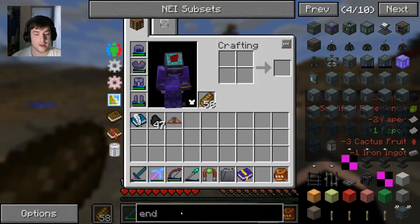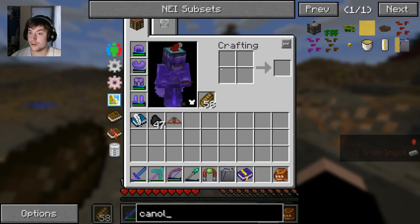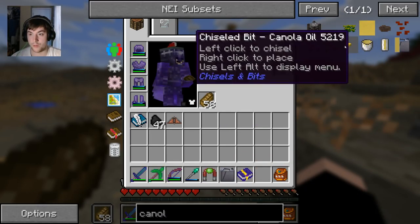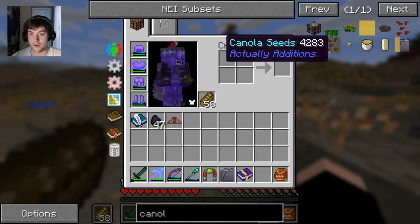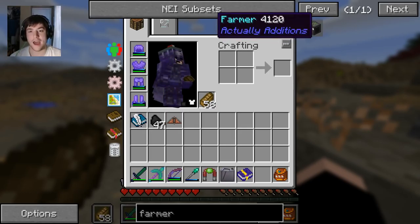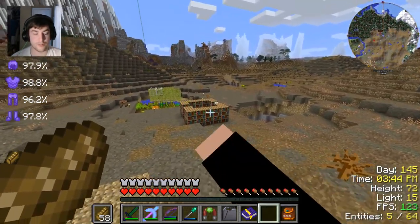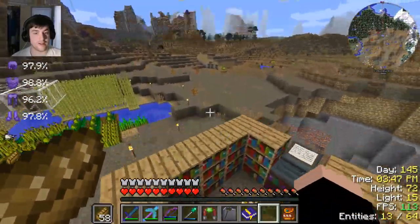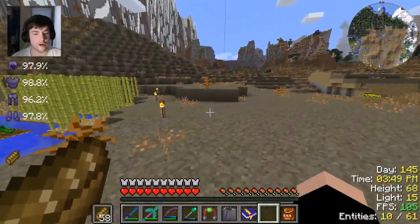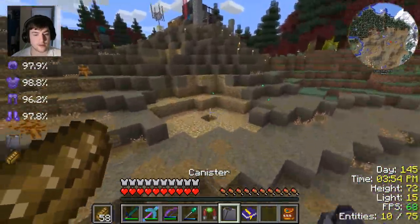What we need to do is process canola into oil. What mod adds canola? Actually Additions - that is perfect, because I am making a Farmer from Actually Additions. This thing is amazing. It is super, super good. I cannot think of a better way to farm crops in Minecraft. It is so sweet. You guys are about to see why - it's pretty much hands-free as well, which is nice.